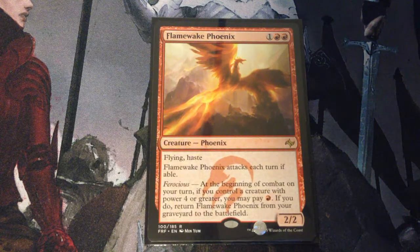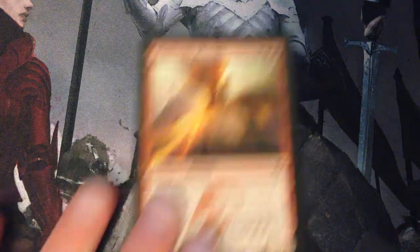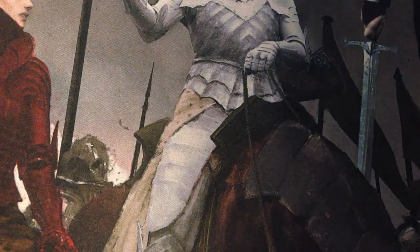Flame Wake Phoenix — 3 mana for a 2/2 phoenix with flying and haste. It attacks each turn if able, and it has Ferocious. At the beginning of combat on your turn, if you control a creature with power 4 or greater, you may pay red. If you do, return Flame Wake Phoenix from your graveyard to the battlefield. We don't have that many big creatures, but it's also a creature we can return anyway, so it has double recursion and it has flying.